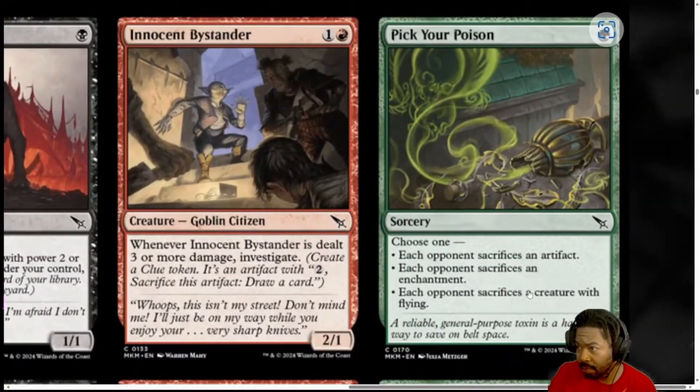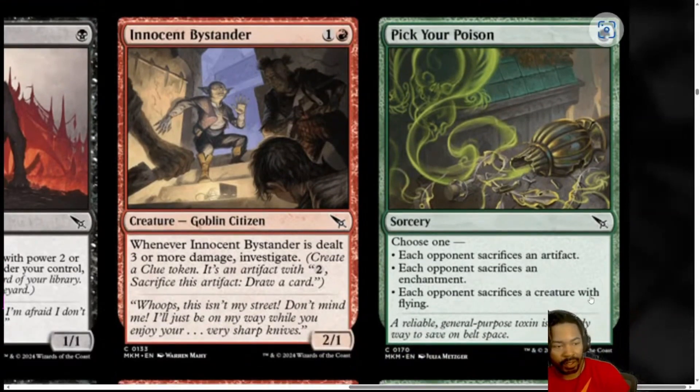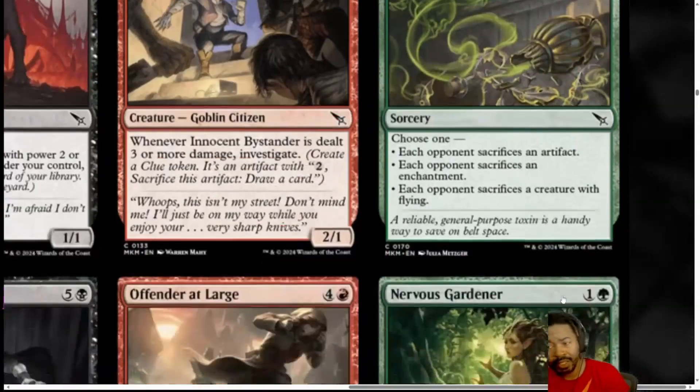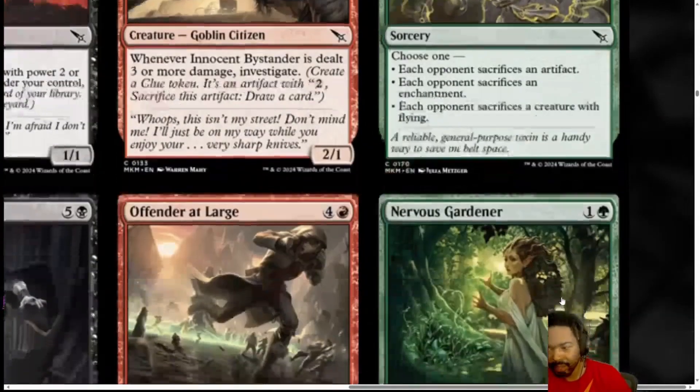Next, we have Pick Your Poison. A green Sorcery. Choose one: each opponent sacrifices an artifact; each opponent sacrifices an enchantment; each opponent sacrifices a creature with flying. This is very specific. It's very mana conscious — there's only one green, and they have to sac something so you don't have to target it. But it does give them the option to choose among the permanent type you select. I'm going to leave this at a 2. I don't want to run too many of these. It's not specific enough, but I think it is playable.